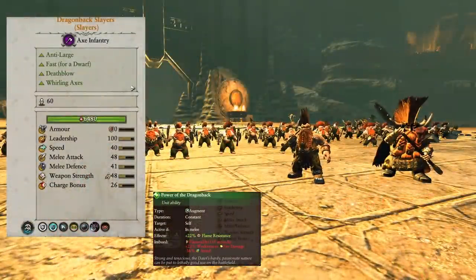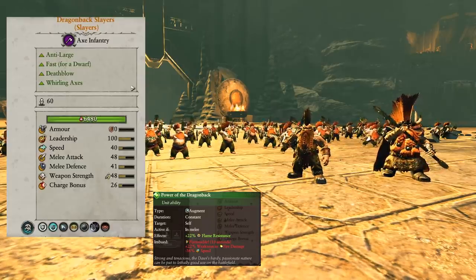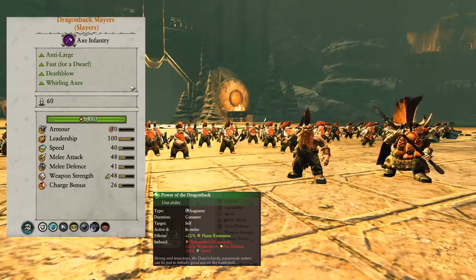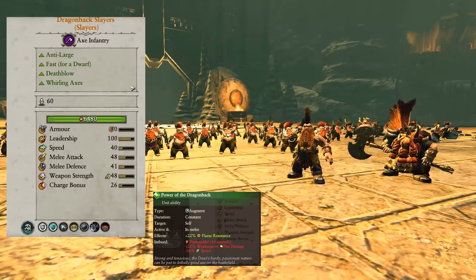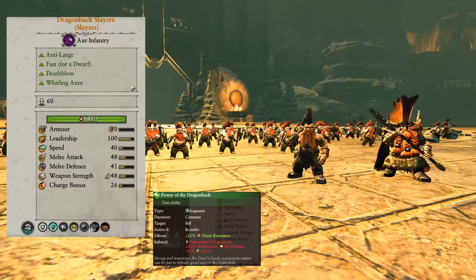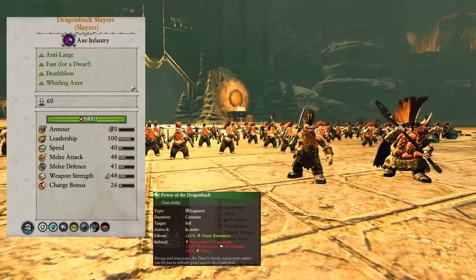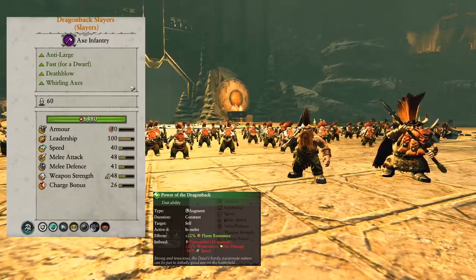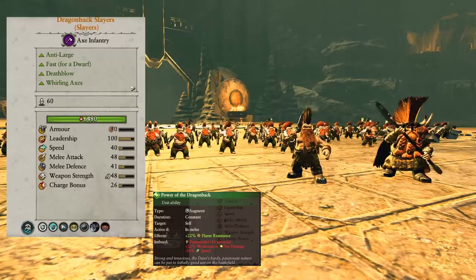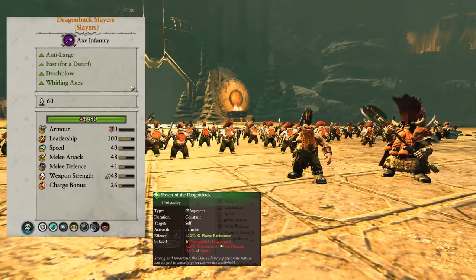The Dragonback Slayer is very deserving of the number five spot, perhaps even higher, because it addresses such a glaring weakness of the Dwarves. The Dwarves have trouble with speed, mobility, and large threats. If heavy cav comes in at 66-70 speed and gets hit by the Dragonback Slayers, they'll be slowed on the way out, taking more casualties from the Slayers, and then taking more gunfire. They're just an absolutely amazing unit, and they're really badass too.